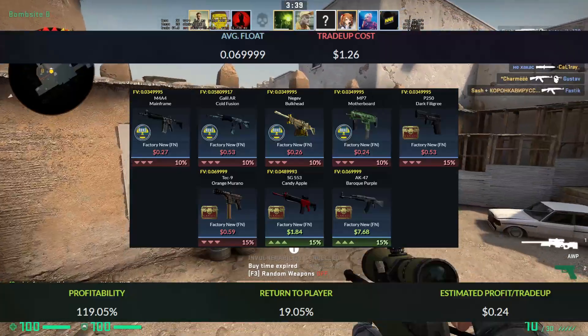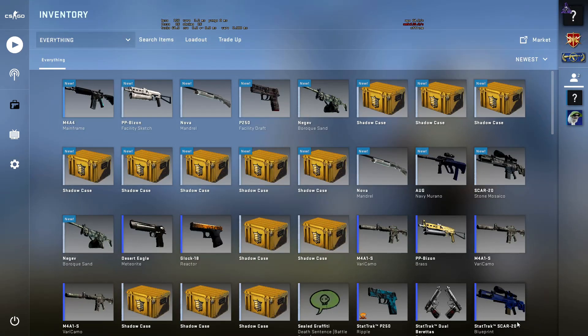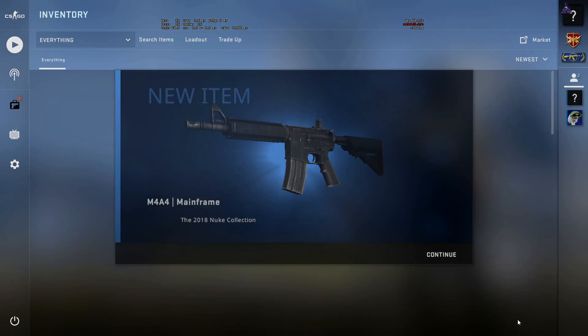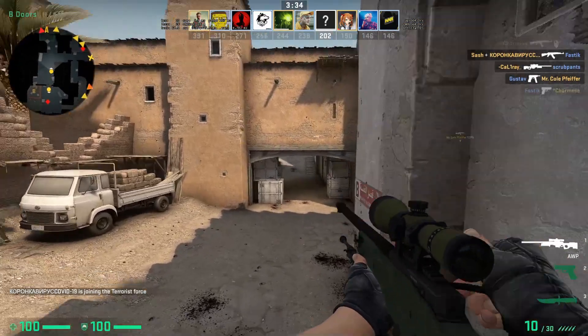Now that we have the inputs for this trade up, let's try this one out. You can see here that I have 6 minimal wear canal skins and 4 factory new 2018 nuke skins. Let's hope to get a profit on this one. We got a nuke outcome — that was a loss, so let's try it again one more time. We got another nuke outcome. That is very sad, but that should be okay since those were only small losses.